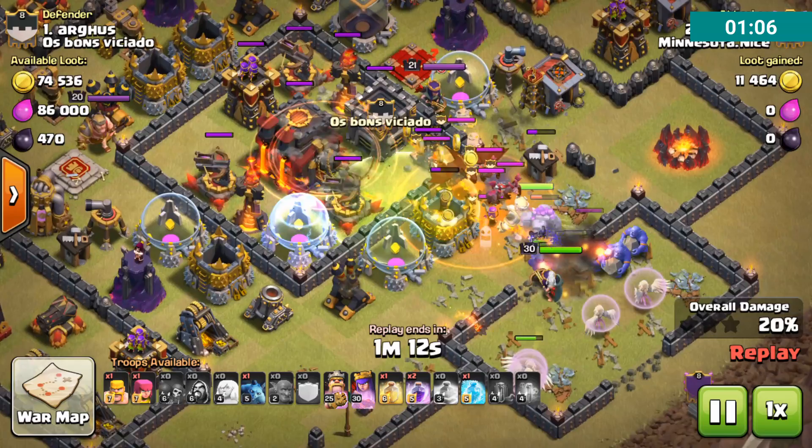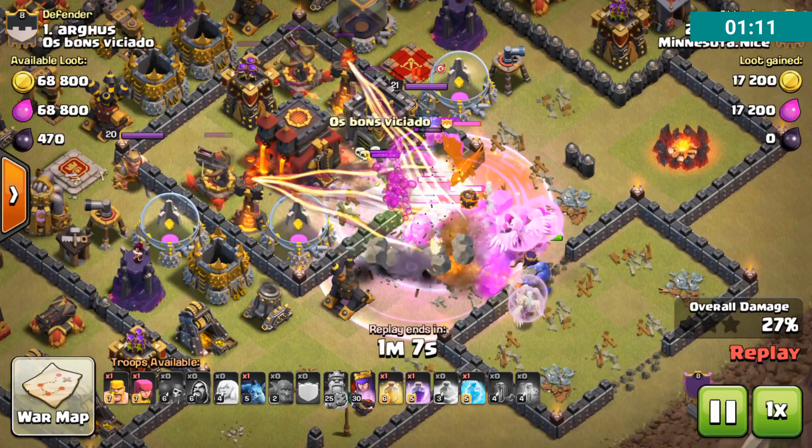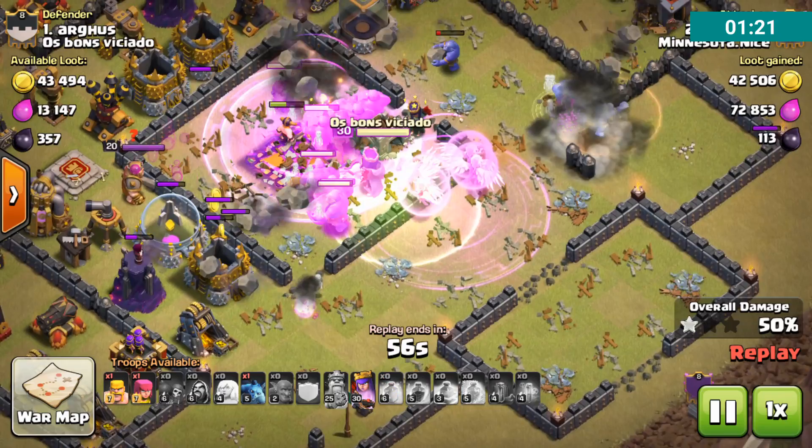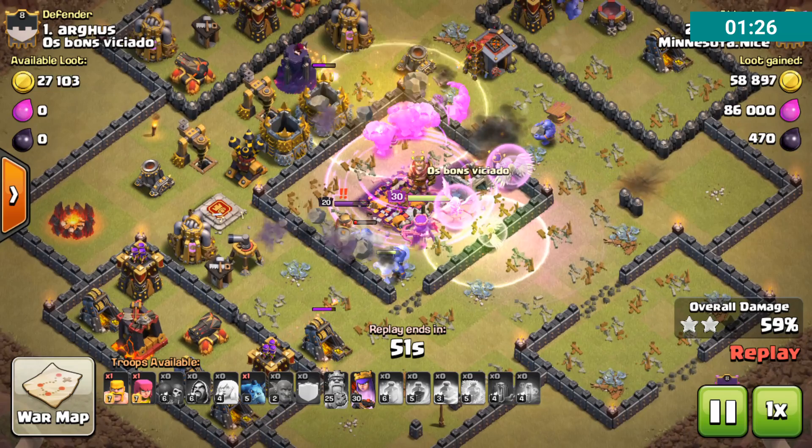Here comes the CC. He throws a Poison on those to slow them down. Rage for the Bowlers, a Jump Spell to get them into the Town Hall area, and then that Freeze on the back side. Healers are in Rage, so they are keeping everything nice and alive in that Town Hall area. And Infernos are down fast, so not a lot of threats left here already.